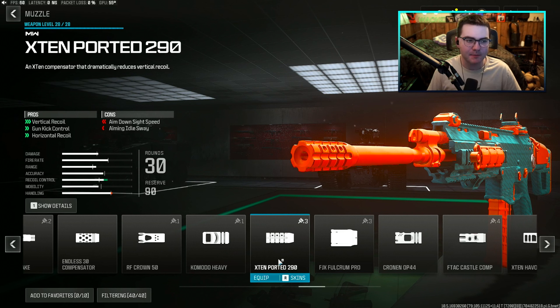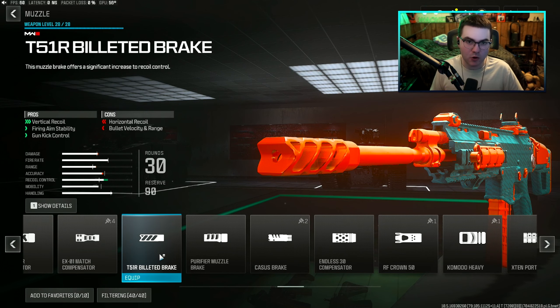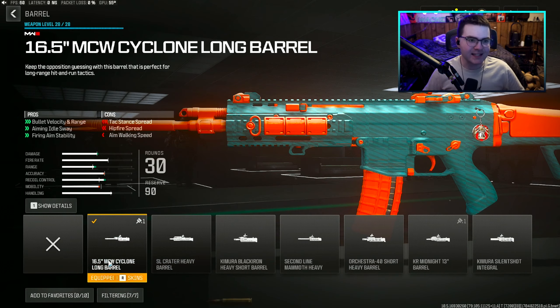Now the X10 Ported 290 muzzle is one I've used in the past — it gives an insane amount of vertical recoil control, gun kick control, and horizontal recoil control, however it does hurt your ADS time quite a bit more and also your aiming idle sway. The other muzzle most pros actually use — though I'm not really a big fan of — is the T51R Billeted Break: great for vertical recoil control, firing aiming stability, and gun kick control, but it hurts your horizontal recoil, bolt velocity, and range, so it may not be the best for longer gunfights.